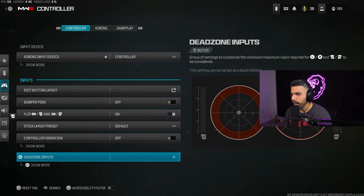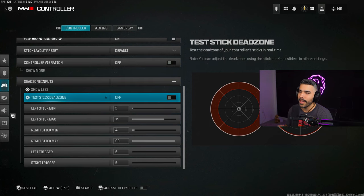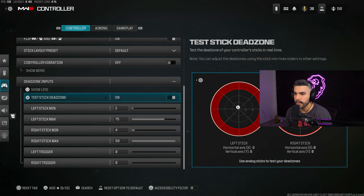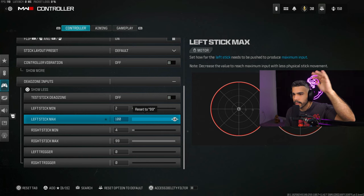For dead zone inputs, click Show More. There's a new setting in Modern Warfare 3 that previous Call of Duty titles didn't have — you can actually test your dead zone. You can see your stick move around and it shows the maximum dead zone as well. You can see if your dead zone is off; sometimes the stick drifts slightly on its own.